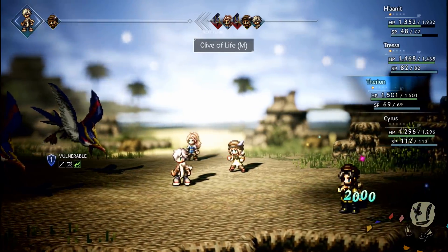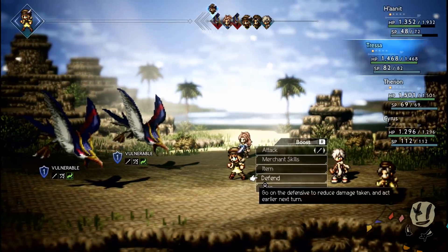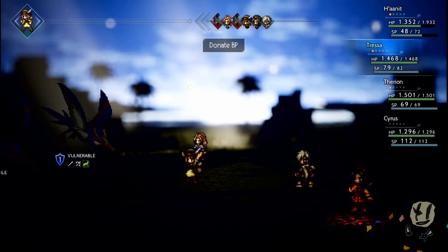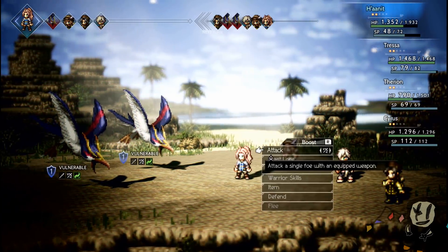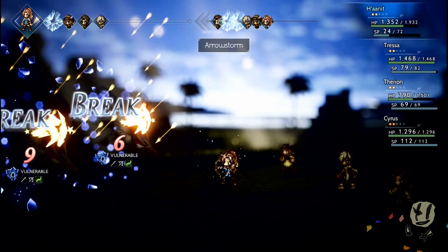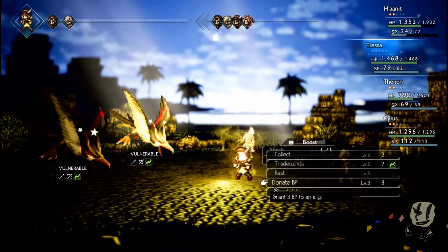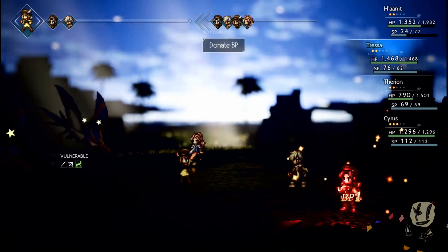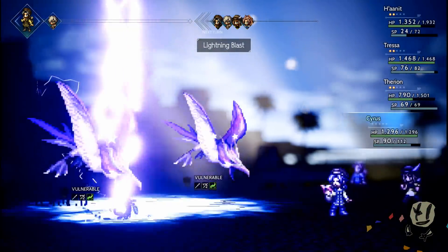So I'll use an Olive of Life — a medium one since you can just steal these back. I'll have Tressa use Defend. What I should have done is use Defend for Hanitz so Therion could do his thing — sometimes it's a little random and they attack people you don't want attacked. Now we have the Hunter skills, so we can use Aerostorm again. Sometimes you don't even need to rest at an inn — you level up and fully heal. We'll use the Merchant skill to donate 1 BP, then have Cyrus max out and use Scholar skill Lightning Blast.